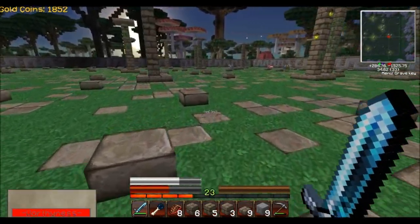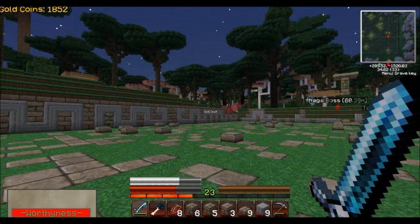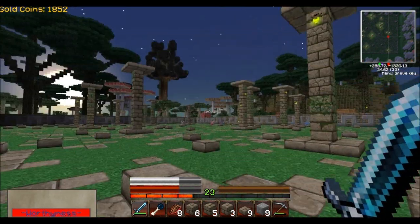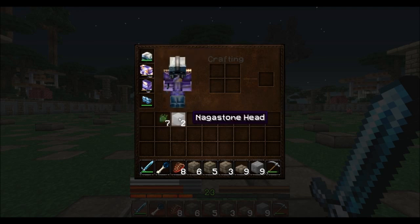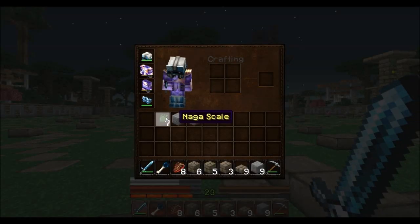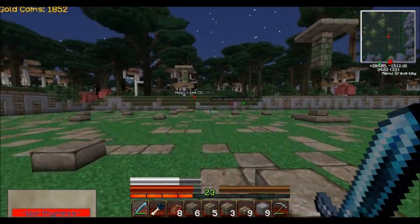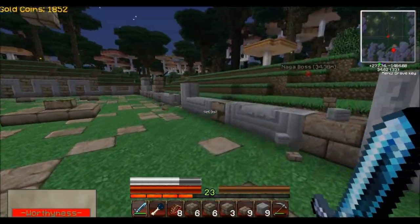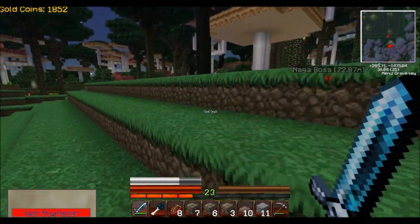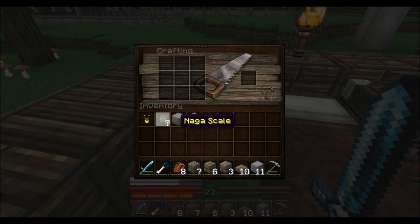What did he drop? Four experience balls — and he dropped... I thought those were leaves. Poor sheep and animals were getting the wrath of him. Naga Stone Head — what does that do? Can I wear it? I don't think you can. And seven Naga Scales! I'm hearing zombies everywhere now. I wonder if I can create something with those Naga scales.